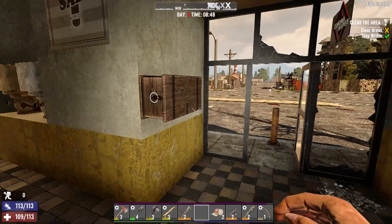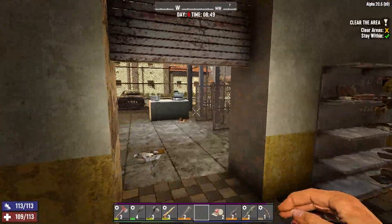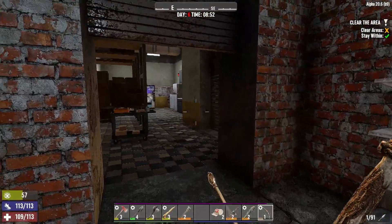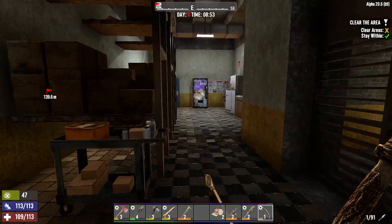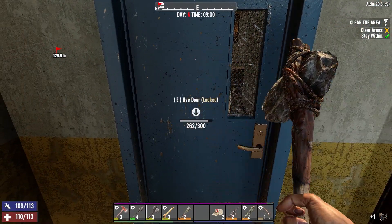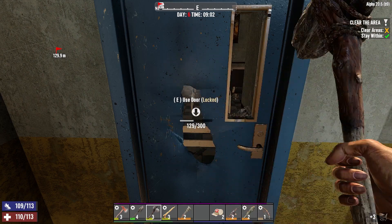I'm just dumping all our stuff in there so we're not encumbered. I've got this entire section cleared out. Let's turn off the light — I wonder how many sneak shots we can get in here, maybe like an ass ton of sneaky sneak. I ended up shutting that door but this one is locked. I feel like I woke something up though, so I'm just going to bang this out.